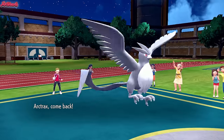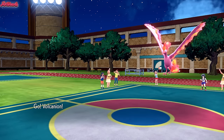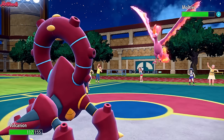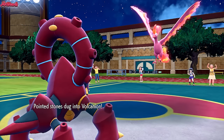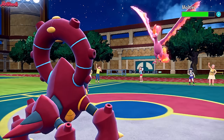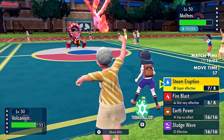We'll lose some health from Stealth Rocks but that's fine. We go for Steam Eruption, which should do a lot of damage to Moltres. Volcanion comes in, the Rocks dig in unfortunately. And they are frozen solid — which, you know, great for us. Absolutely great — the fact that a bird made of fire can be frozen is ridiculous.